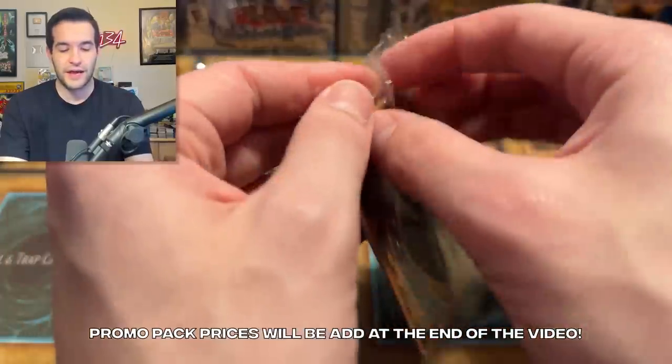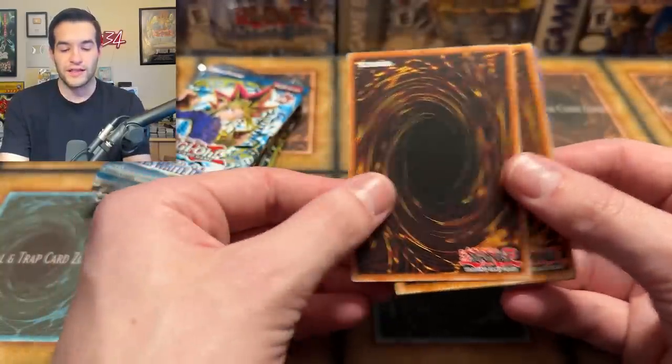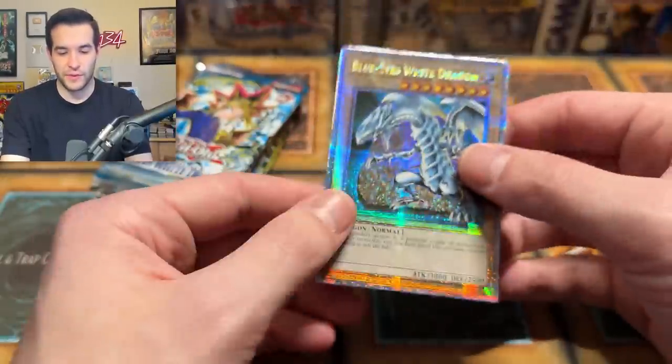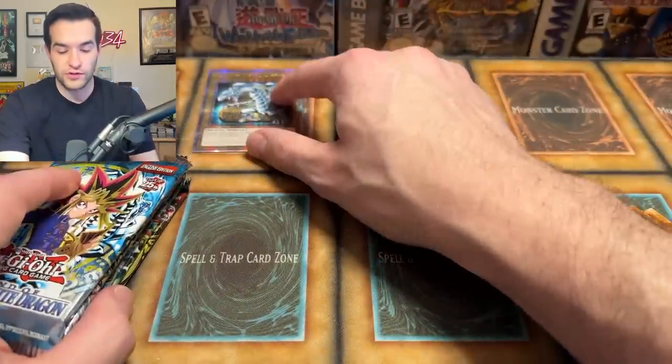I'm not going to skip over the promos — that's kind of the best part. We have a Blue Eyes Wide Dragon — I got confused for a second. So we'll see if we can pull an entire set of all six today. We'll leave those in the back. Blue Eyes Wide Dragon, we're one out of six down. Then of course we get all our promos. Invasion of Chaos is up.